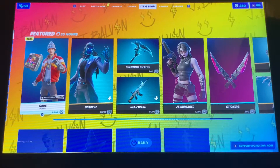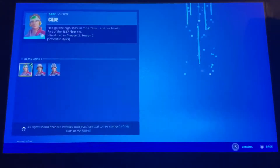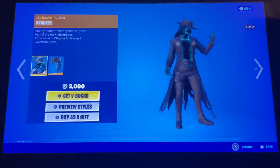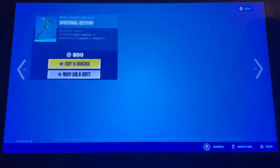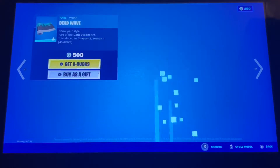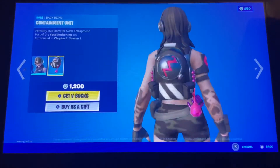Yo what is up guys, progamerline here back again with another item shop video. So we got a new skin called Kade with three styles with the back bling Tower of Power. We got the Deadeye skin back with the back bling Second Sight. We got the Spectral Scythe back as well, and we also got the Dead Wave wrap back.